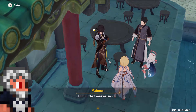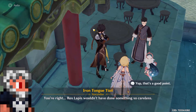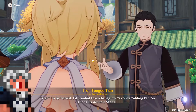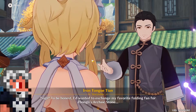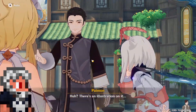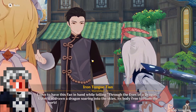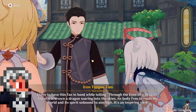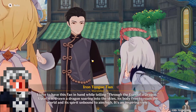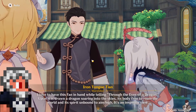I took dendro as being an element that has more to do with life itself rather than being purely an element of plants and plant life. This way the rock dog could be animated without using Geo while also being infused with Dendro, thus bringing about a character who could have two elements at the same time. Of course, if it ends up that Dendro is purely an element of plant life, I could also change this and use it as a plant life element in future videos.